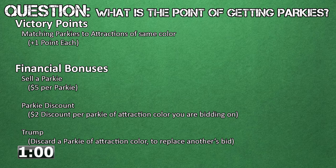Parkies also help you monetarily in three ways. You can trade a parkie in for $5 at any time. You can get a continual $2 discount per parkie on attractions of the same color — so six yellow parkies would get you a $12 discount on yellow attractions. Finally, a parkie can be discarded to trump another player's bid, displacing their bid at the top of the bid tree. This can be contested by discarding additional parkies of the same color.